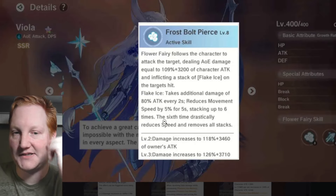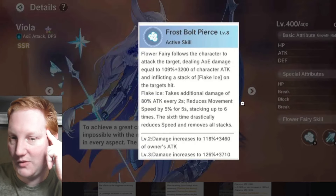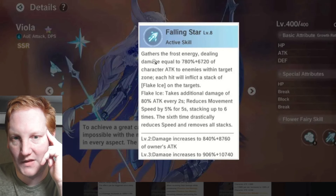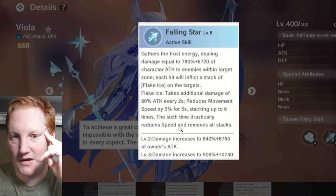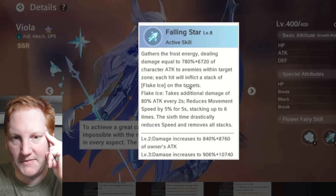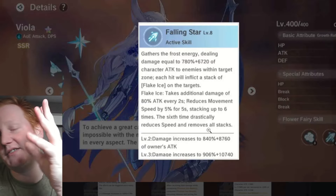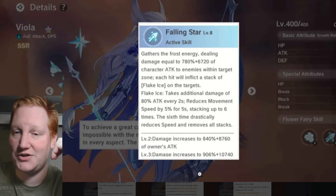Flake Ice stacks up to six times — at six stacks it drastically reduces speed and removes all stacks. This combos with her ability Falling Star, which does a big AoE and hits enemies with Flake Ice. It also does a knockup after the animation. These gen-one fairies don't have bonus effects at higher rarity like later ones do.